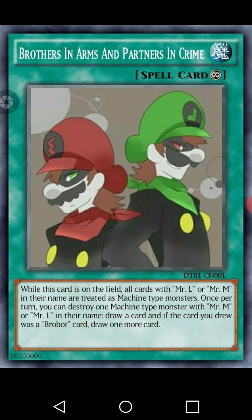Then we have Brothers in Arms and Partners in Crime. You can activate it while one of those cards is on the field — all cards with Mr. L and Mr. M in their name are treated as Machine type monsters. Once per turn, you can destroy one Machine type monster with Mr. M or Mr. L in their name and draw a card. If that drawn card was a robot card, draw one more card.